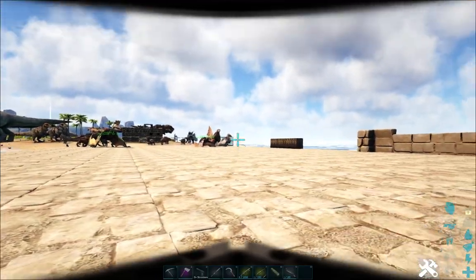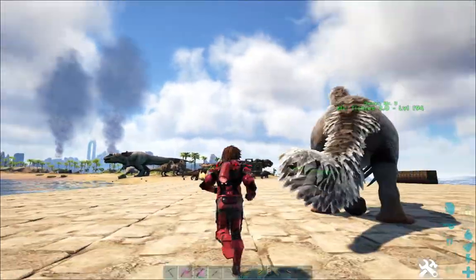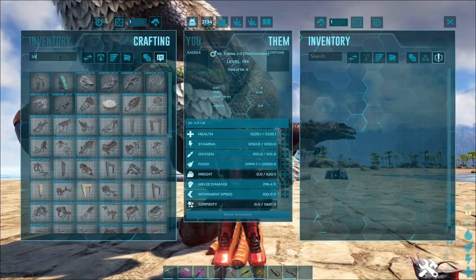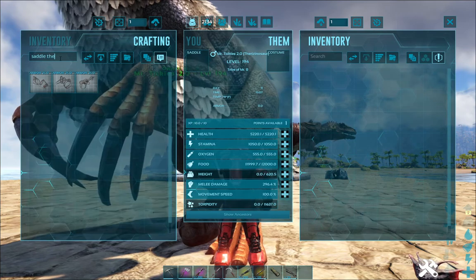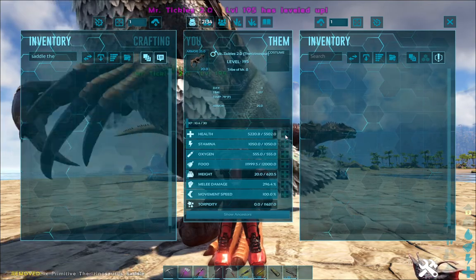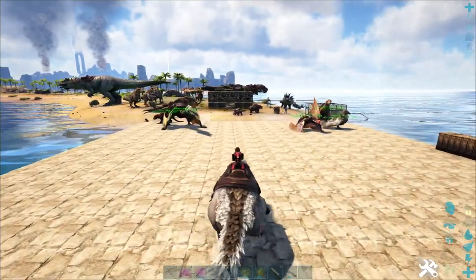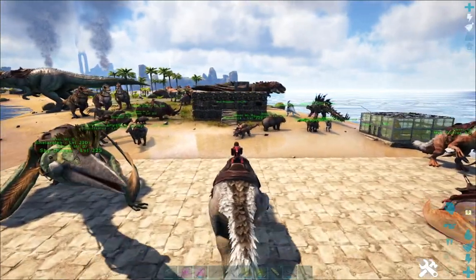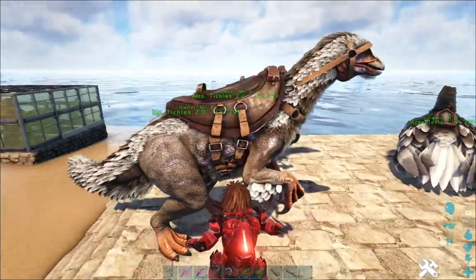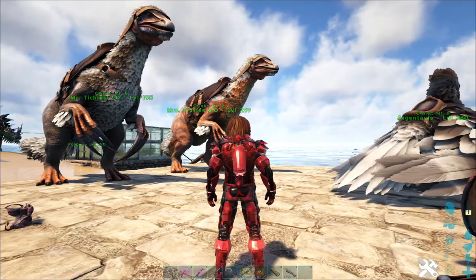Let's go ahead and throw you back out, put you down here so I won't accidentally pick anything up. Saddle. There is a source. Let's get you some health and let you get over here with Mrs. Tickles. They look pretty much the same.